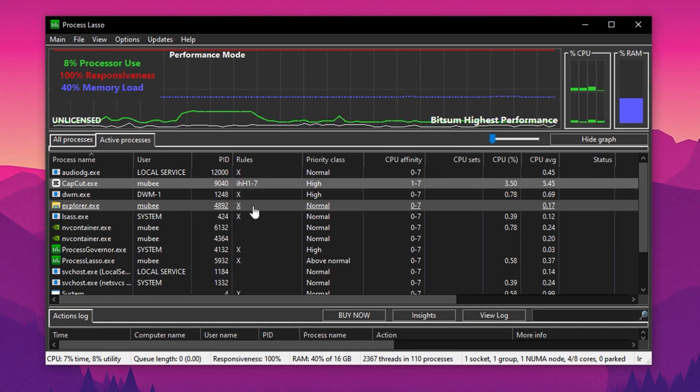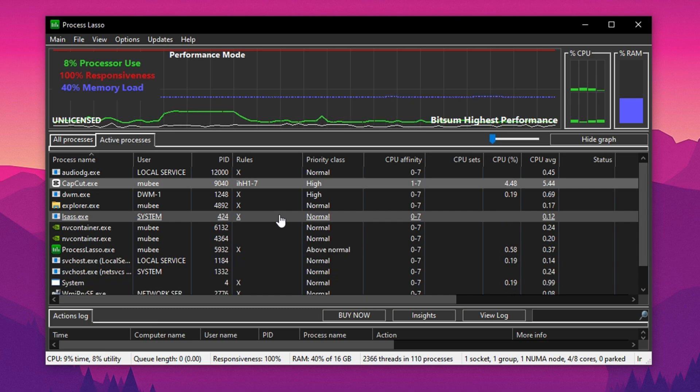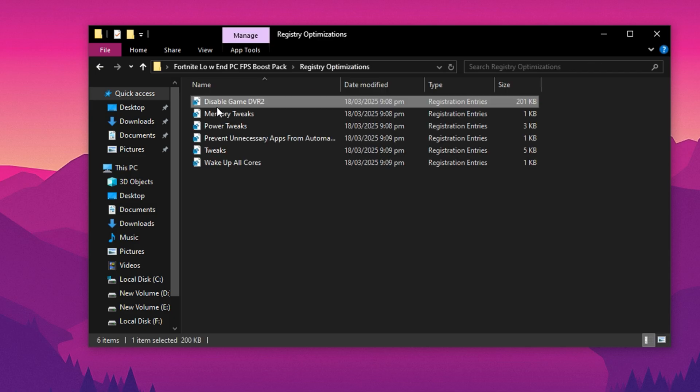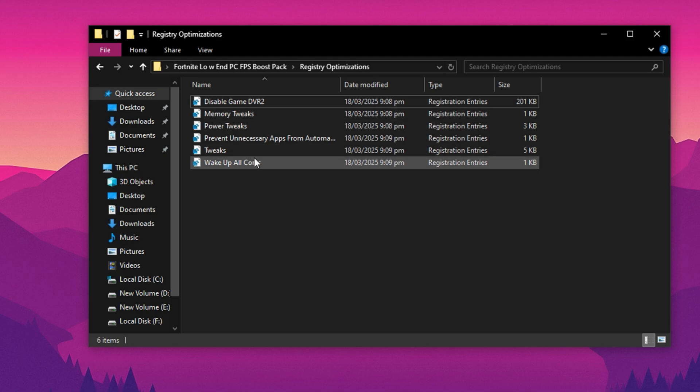Finally, make sure Fortnite is excluded from Pro Balance Mode so no other processes interfere with it, and disable Idle Saver completely. Once you've applied all these changes, just minimize Process Lasso — it will keep running in the background and automatically apply all these performance settings every time you launch Fortnite. Now let's boost Fortnite's performance with some powerful registry tweaks. Open the Registry Optimization folder from the downloaded files — it's either on my website or linked in the description. Inside, you'll find pre-made registry files that reduce input delay, boost responsiveness, and optimize background tasks. Just double-click each file and confirm. These safe, tested tweaks apply advanced system optimizations in seconds, helping your PC focus on gaming and run Fortnite smoother on low-end hardware.